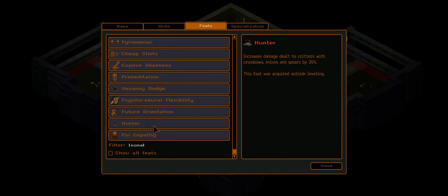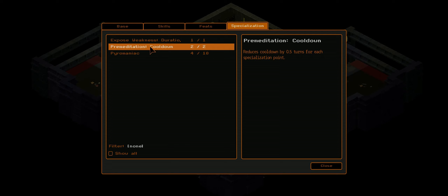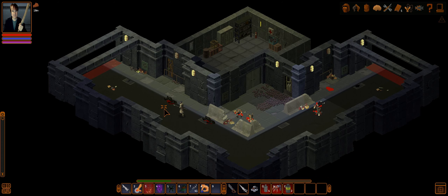Then we have Hunter — picked up in-game by talking with someone. Basically useless, but we can kill cavehoppers a little more effectively with daggers and spears. And Psy Empathy, which we have to take in order to use psionic abilities — it gives us a sidegrade and reduces our hit points by 20%. For our specializations: Exposed Weakness plus one duration, Premeditation cooldown reduced by one turn (from 5 to 4), and 20% extra burning damage when we set something on fire. I'll try to put a skip link in for you guys so you don't have to listen to all that.